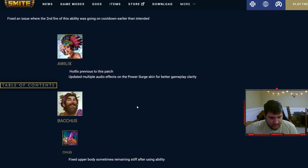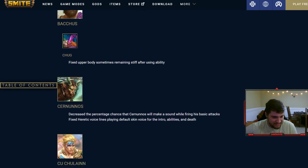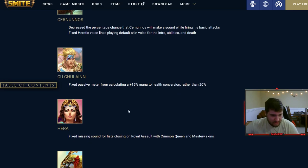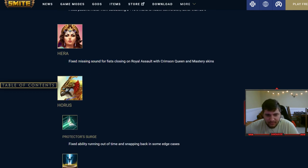Just audio for a Ratatoskr. Decreased the percentage chance that Cernunnos will make a sound when firing his basic attacks, because every basic it was like he's in a tennis match — that was freaking annoying. Passive meter now calculated to 50 health to mannequin rather than 20. Missing sounds for fists closing in aerial assault — I was really annoyed when I played Hera and my one would close but wouldn't make a sound effect, so I'm glad they fixed that.